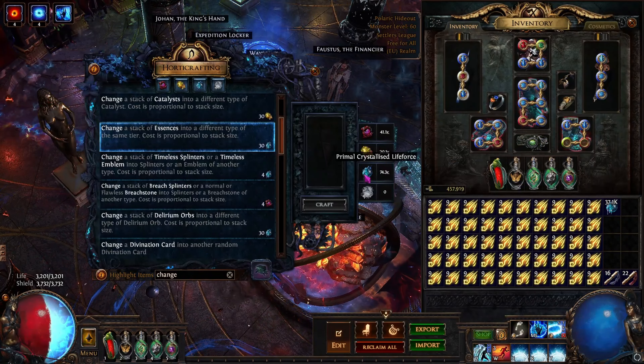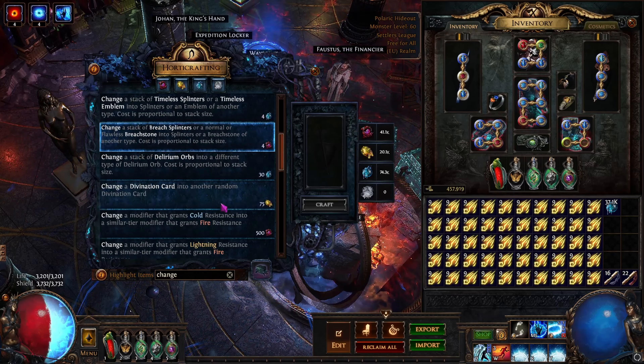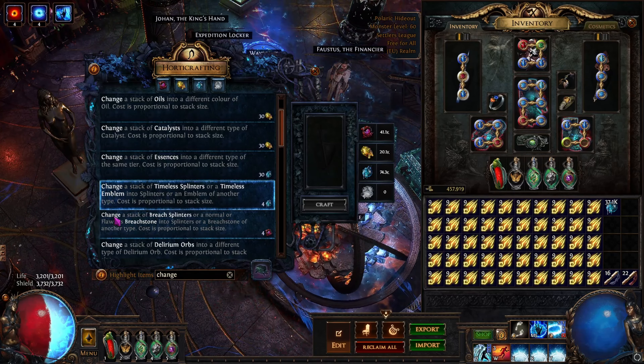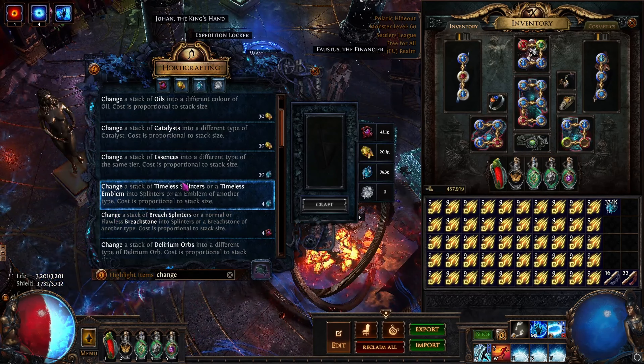Onto blue life force — primal crystallised. There are 3 options. You can reroll a stack of timeless emblems into another stack of timeless emblems, but it's not worth it at all. Timeless emblems are worth pennies; they're usually worth nothing after the first few days of the league, so we don't do this.